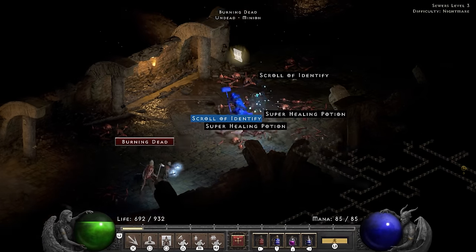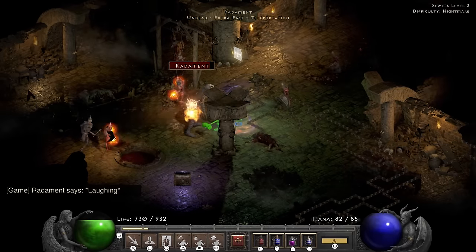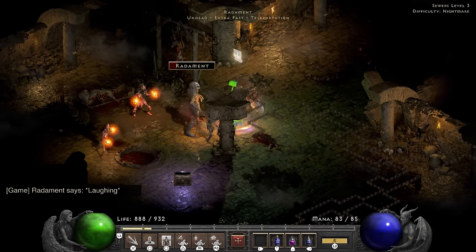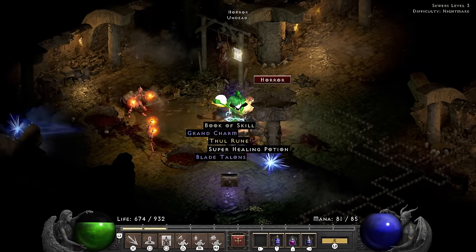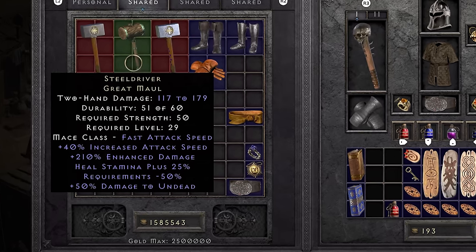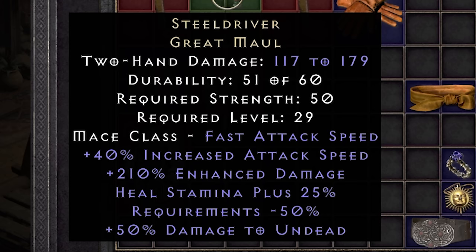I follow it up by doing the usual Battle Orders thing that every barb on the planet does every single time. At this point we have become a man of focus, commitment, sheer will. My Stealth gets upgraded to a Hustle — with its 65 run/walk, 40 increased attack speed, 6 Evade, 10 dexterity and 10 resist all. This is just Stealth on crack. I also switch to a Steel Driver — Bonesnap is very cool but very slow, which matters a lot for Concentrate. Steel Driver is very fast, and I like being fast.